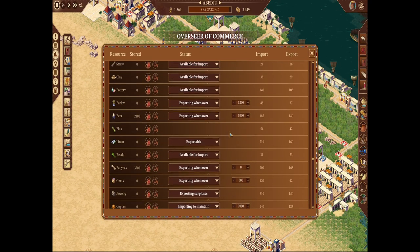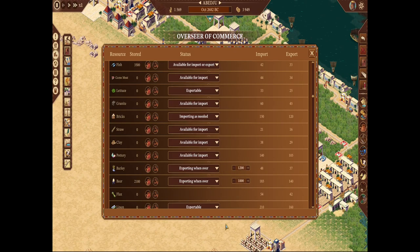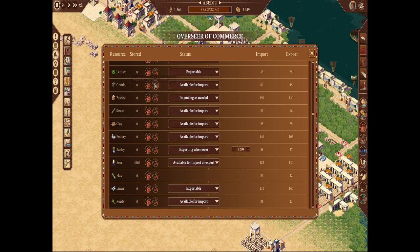One final thing about this window: if you get a request from Pharaoh for beer and you're also selling beer, click 'stockpiling this resource' to lock it. You can also set 'do not trade,' and stockpiling should tell your bazaars not to buy it either — that's what the little jar icon means. If you're having trouble selling something, make sure that jar isn't clicked. Also, if you're low on workers, you can disable buildings like granite yards right here, and it'll free up that workforce.